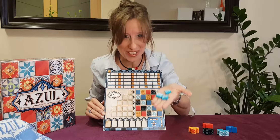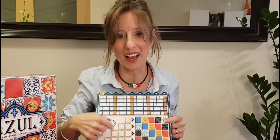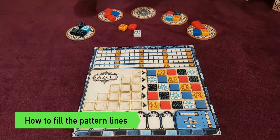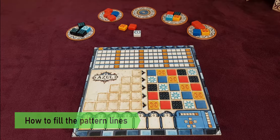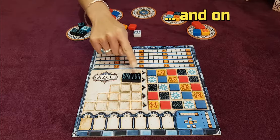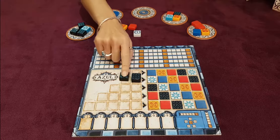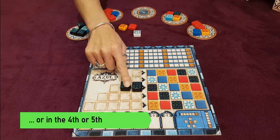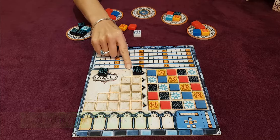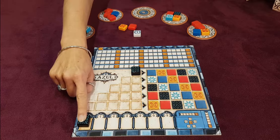Now that you know how to pick tiles, let's see how to align them on the pattern lines according to the rules. Once you pick your tile and push the rest into the center of the table, you can place your tiles one by one on one and only one of the pattern lines available. You could also place them on the floor line if you wish, but there is only one space and any extra tile will have to go on the floor line.